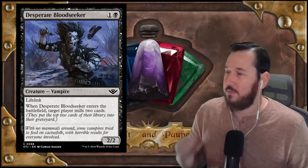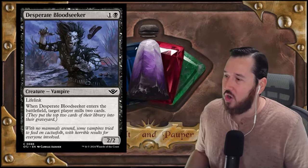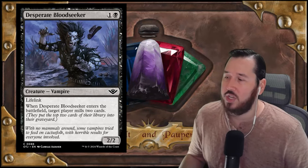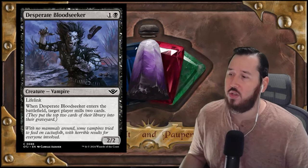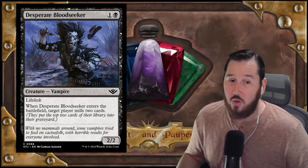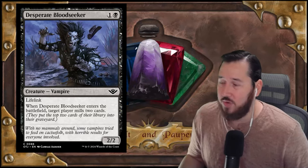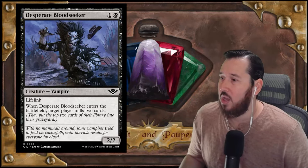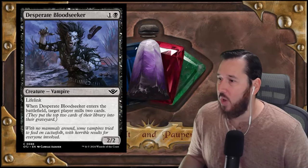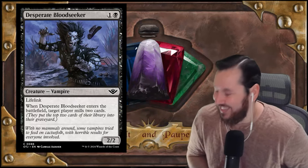Next up is a functional reprint, but not really: Desperate Bloodseeker. It's a 2/2 Vampire for one black and one colorless with lifelink, and when it enters the battlefield, target player mills two cards. There are interesting play patterns with that ETB because flicker, bounce, and reanimate all become very interesting when you can mill yourself on demand. Largely though, you're probably targeting yourself. In the Golgari Dredge deck that's been very popular, this is effectively copies five through eight of Myr Retriever — not better, but another one.